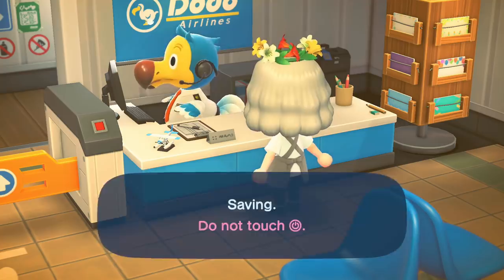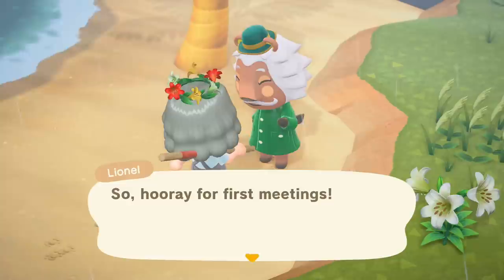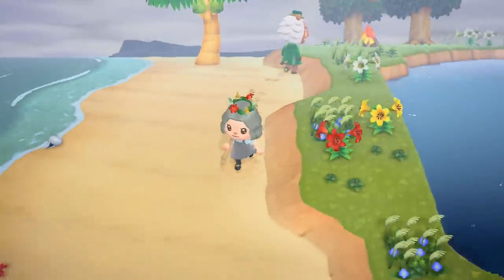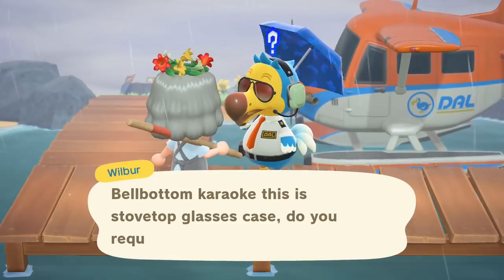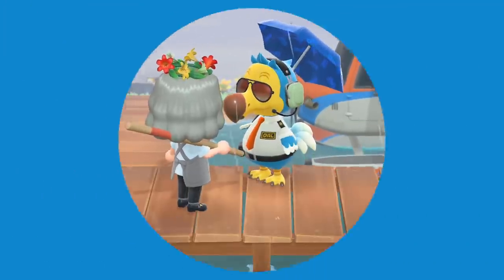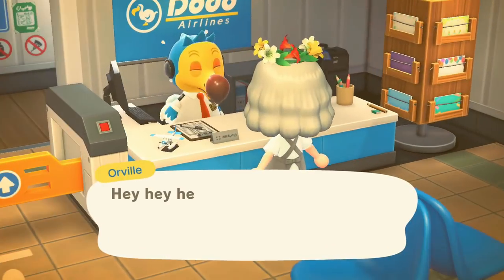Moving on to the next island — let's see how our hunt is going to go today. Island number six. It's Lionel. I think we've seen him before, not too often. When the villagers are wearing raincoats they look a little bit different, making it more difficult to recognize them. I'm not the biggest fan of the lion villagers — they're in that okay category with like birds and stuff. Okay, next island.